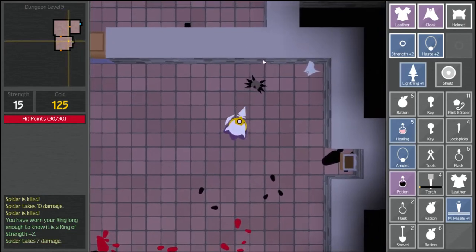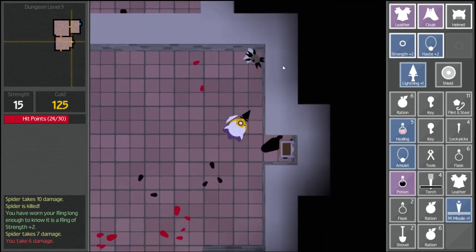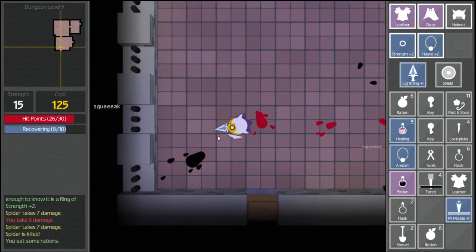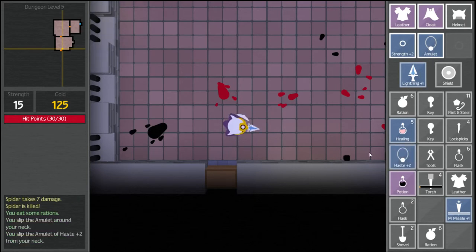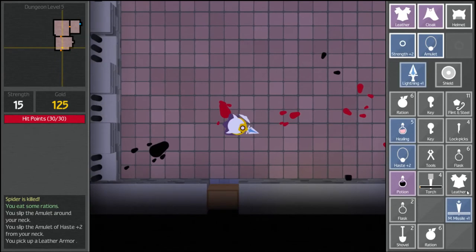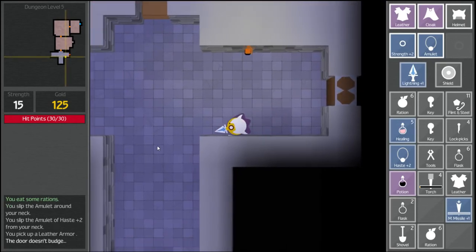Come here. Where's my lightning at? How come my lightning is not working? There it is — it just takes a while. Let's go ahead and eat that ration. We figured it out: our strength is plus two, our ring is plus two strength, and our amulet is plus two haste. Well, let's figure out what this other amulet is since we have it. Let me get rid of our leather armor. We've got 122 more steps and we can figure out what this one is — let's hang on to it for now, because it may be something terrible. Barred from that one, so we've got to find a lever or something somewhere.